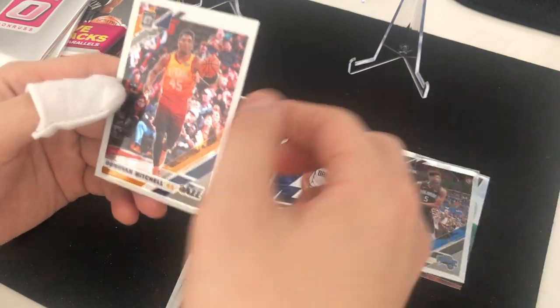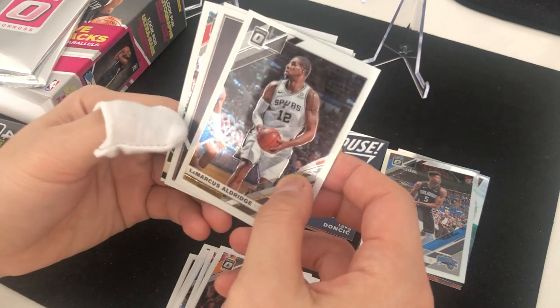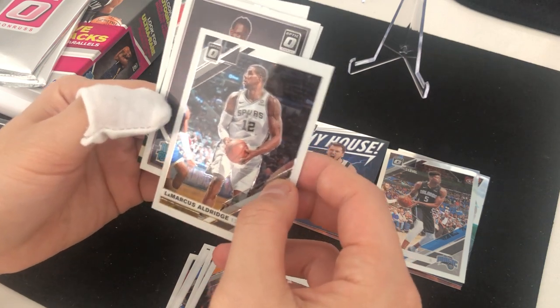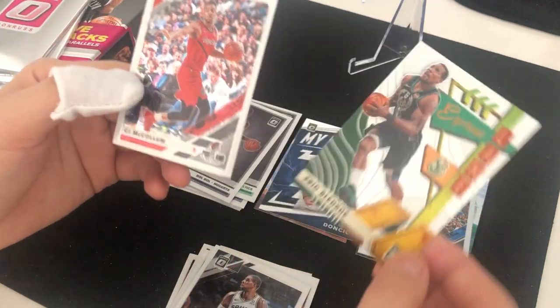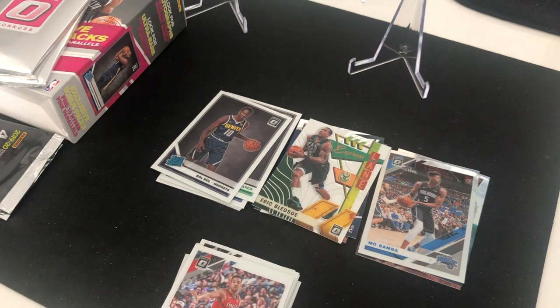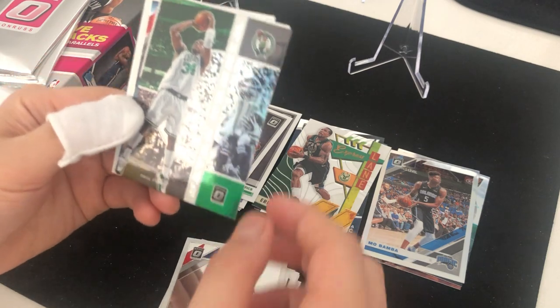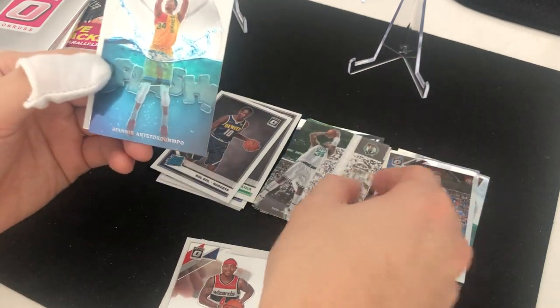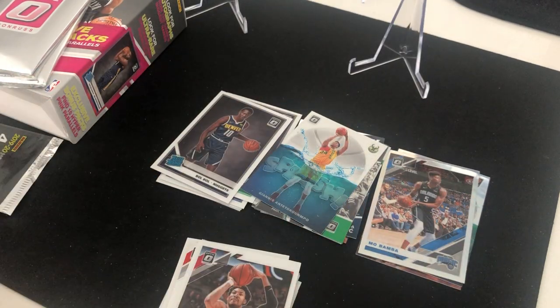Donovan Mitchell. Down to four packs — let's go. We have an insert and a rated rookie, Marcus Morris, Bogdan Bogdanovic rookie, and Eric. Express Lane CJ McCollum. Three packs left. Isaiah Thomas with the silver background, not a prism. Winner's Days Paul Pierce, Giannis Splash, and Jordan Porter Jr. Now down to two packs.